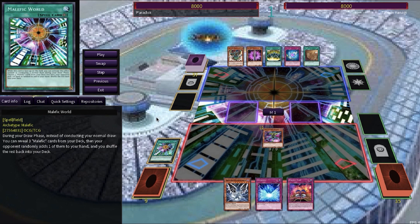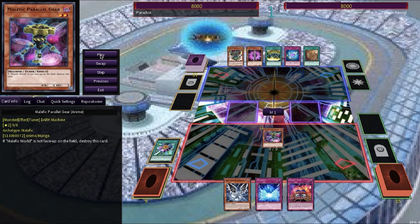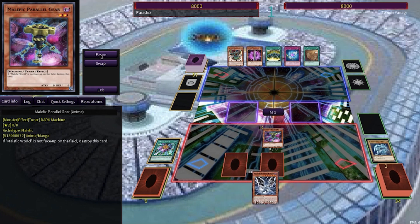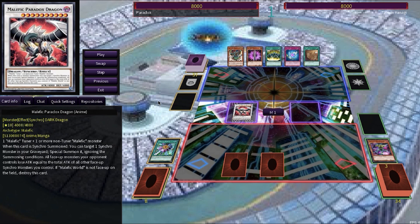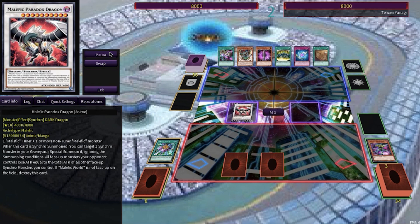Instead of drawing a card at the start of each of his turns, he can reveal three malefic cards — monsters, spells, or traps — and the opponent randomly picks one to be added to his hand as the draw for his turn. He'll normal summon the Malefic Parallel Gear, a tuner monster, before setting two cards and special summoning the Malefic Blue-Eyes White Dragon while dumping the Blue-Eyes White Dragon from his deck to the grave. Then he'll synchro into his boss monster, the Malefic Paradox Dragon, with 4000 attack and defense. He ends his turn, and thankfully for Tenzin, he does not run an extra deck, so there's no synchro monsters for the Malefic Paradox Dragon to take advantage of.